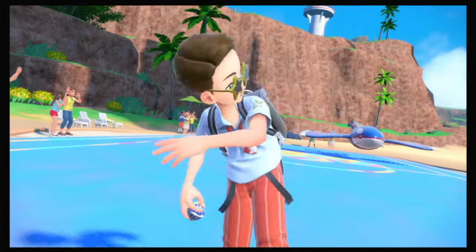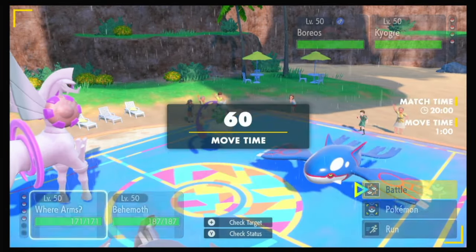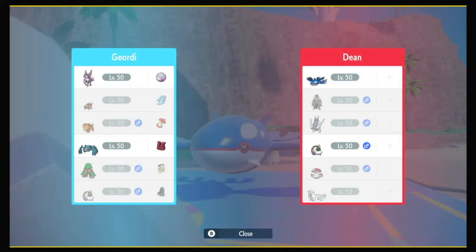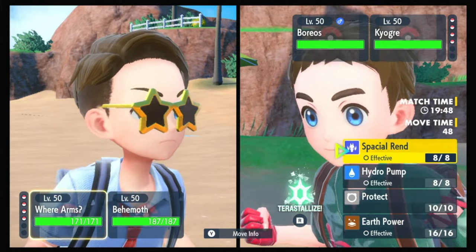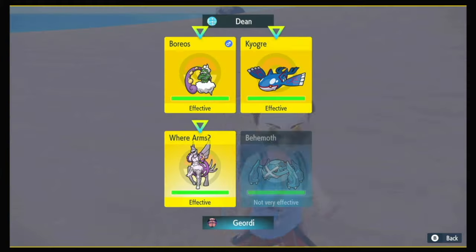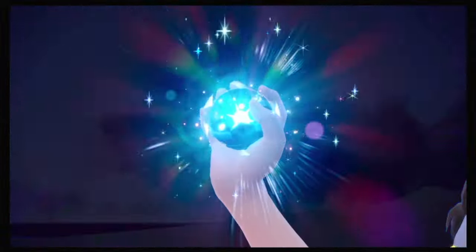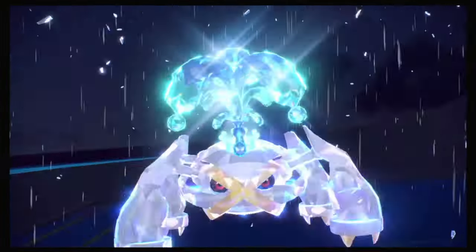Kyogre and Tornadus. Palkia, you are towering over these legendaries. I think I want to do what I wanted to do, and what I wanted to do was explode. I'm clicking it. I'm going to Tera Water so they can't take me out with a Water Spout, and I'm going to just explode. Palkia has Telepathy so I can explode next to it — it's fine. I just need to live the turn and then go big boom.